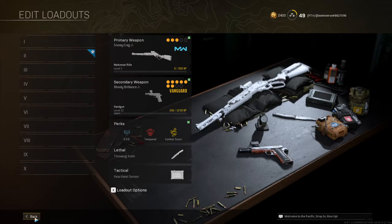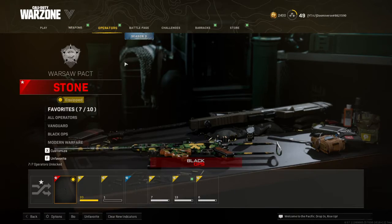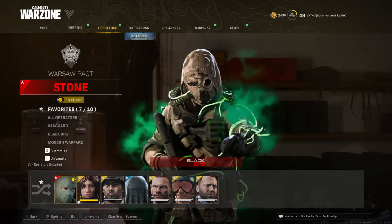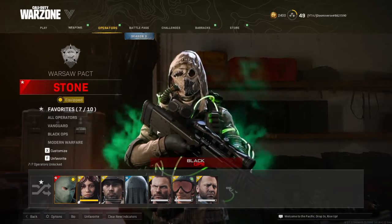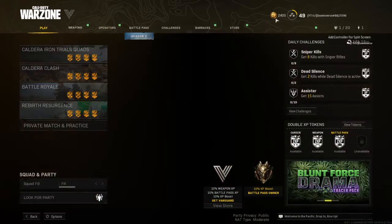It also gave me the Ultra Skin, which is the one I'm wearing. His name is Stone. And it gave me some points — 2400.